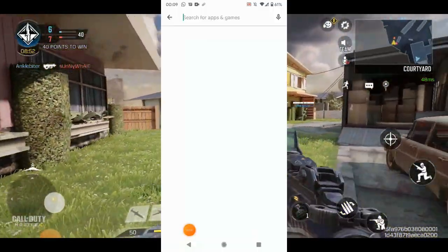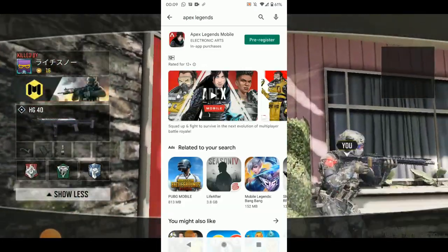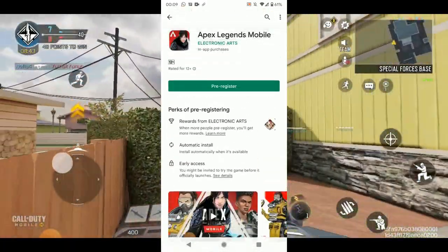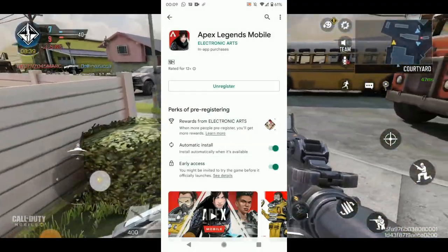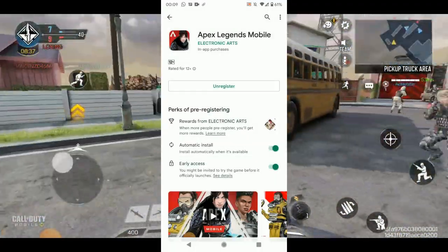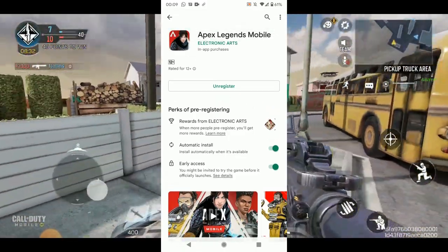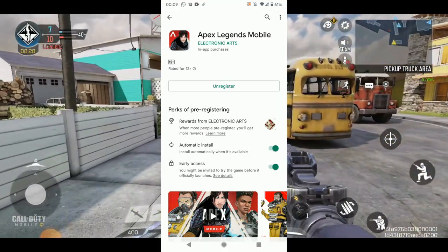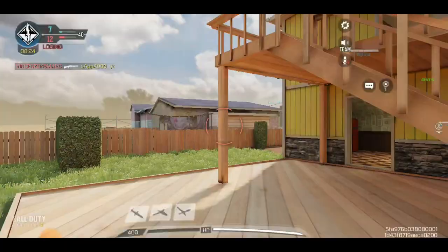In order to get early access, you must pre-register so that they can notify you when they accept you for early access. Those who pre-register for the game will get access to exclusive in-game banners, gun charms, and legend skins. You will get the Faithful Game banner frame, on-target banner pose, and the Molten Arctic skin for Bloodhound, the Teeth Cutter R99 skin, and even a Hollow spray.